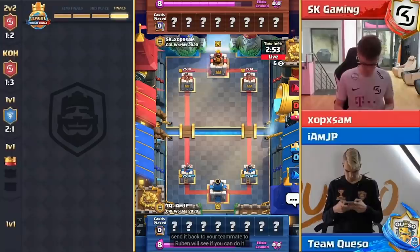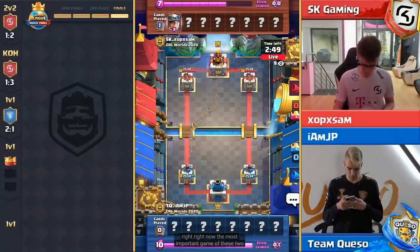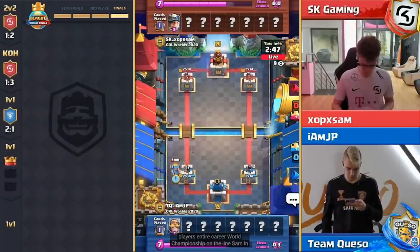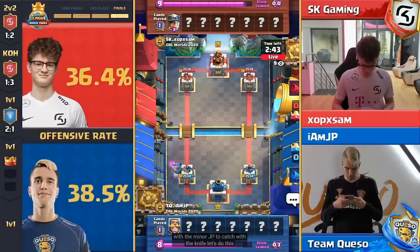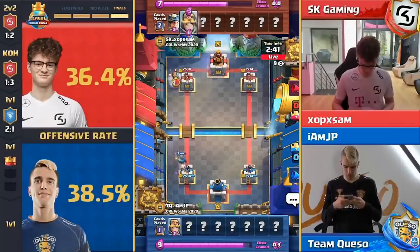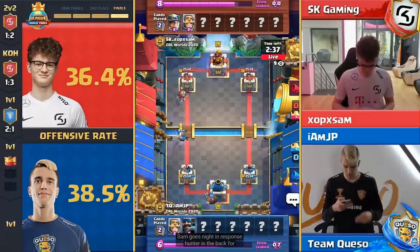The most important game of these two players' entire careers, world championship on the line. Sam opens with the minor, JP catches with the knight — let's do this. Sam goes knight in response, hunter in the back for JP.